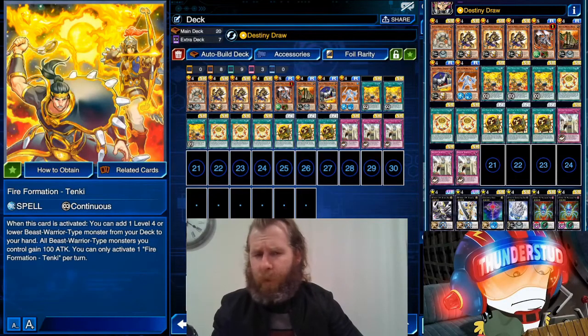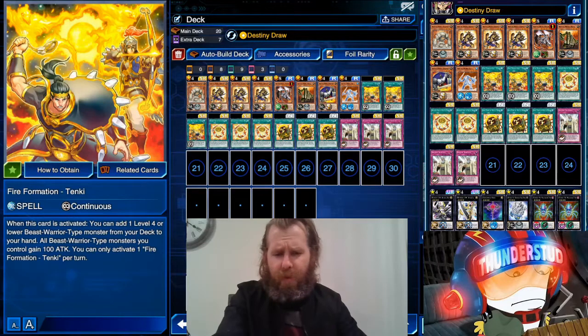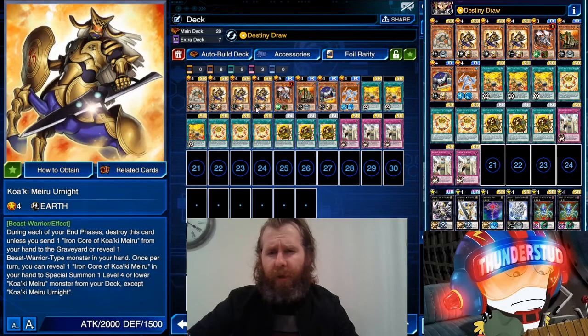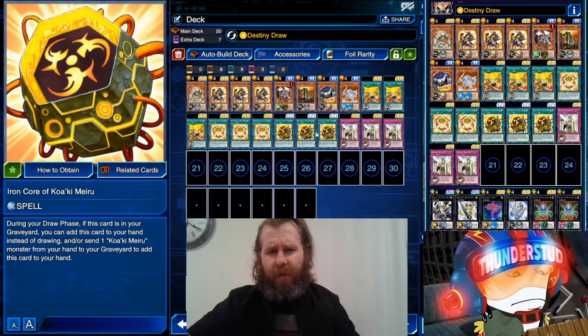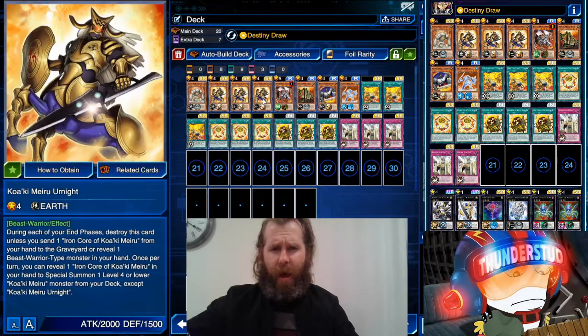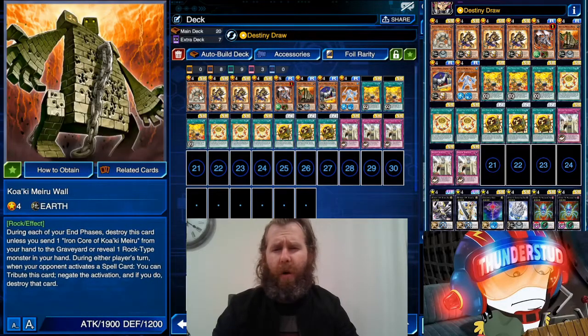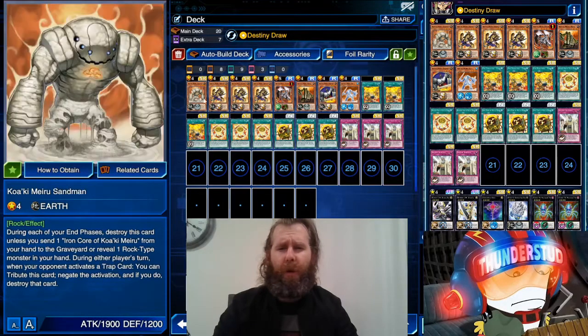Hey guys, Thunderset here. We're running more Koaki Miru — this is another version I used even when it was limited. It revolves around the new card Tenki, which is able to search Earn Knight, which is definitely a core of Koaki Miru. The core is the same as last deck: three Diamond and three Iron — Iron is the new freedom from the unlimited — then Earn Knight, which is pretty much core too. Maximus is core, so that's already 10 cards, half your deck. I'd say one Wall, one Sandman, just to know when to bring them out.